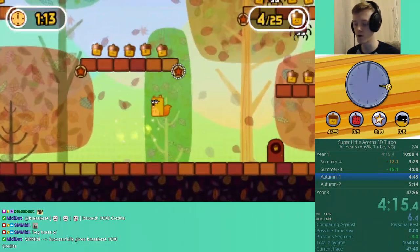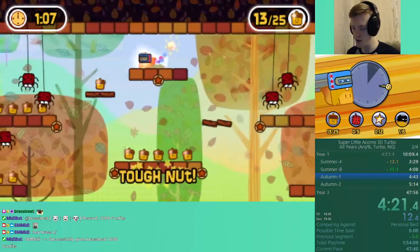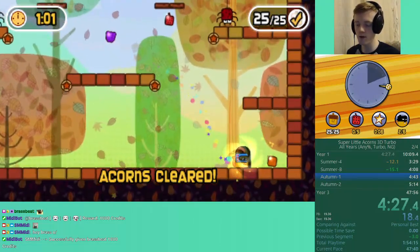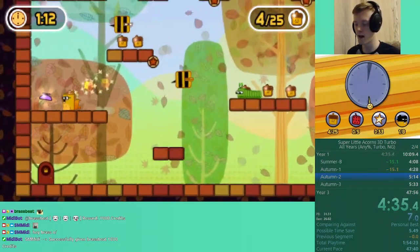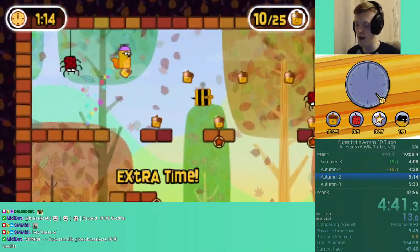Because we're playing on turbo — which is unlocked after beating the game in normal mode — the devs basically thought, because this game was originally on mobile with touch controls, why not make a mode where you literally play the exact same levels but about one and a half times faster? Literally everything is sped up, even the door closing cutscene at the end of a level — that is also sped up.